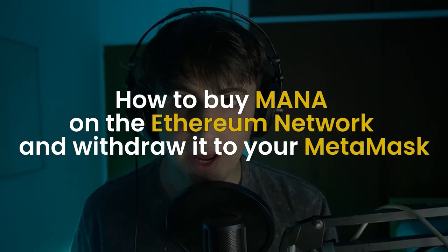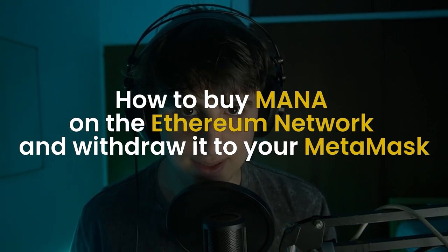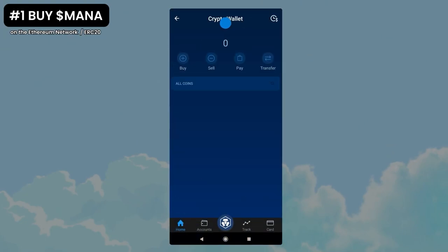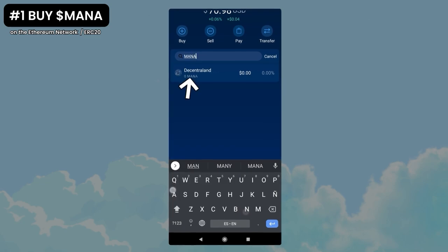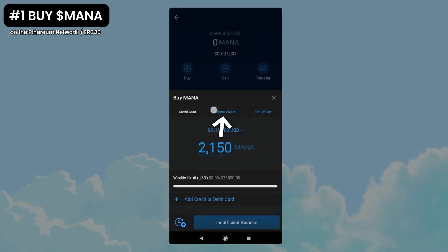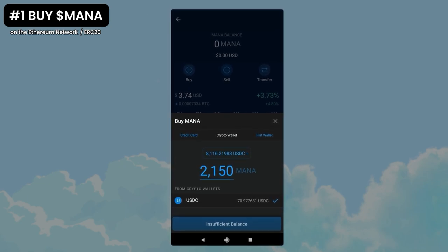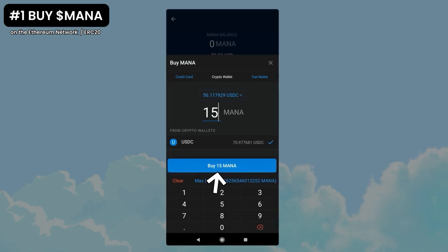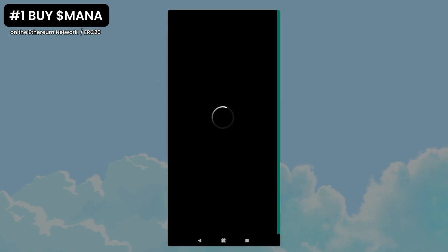Now, how to buy MANA on the Ethereum network and withdraw it to your MetaMask. Assuming you already have USDC, press the Crypto.com button, tap the crypto wallet and search for MANA. Press buy and select the crypto wallet because we want to use the USDC we previously bought. Choose a number — in my case 15 MANA — and press the buy button. Confirm and you will have your MANA.